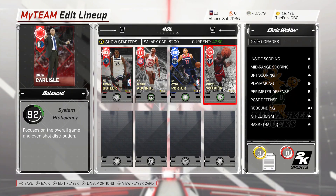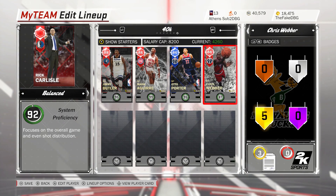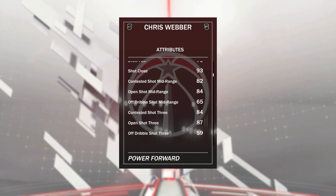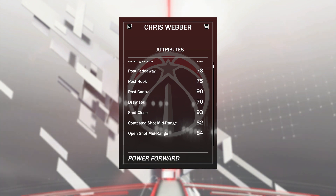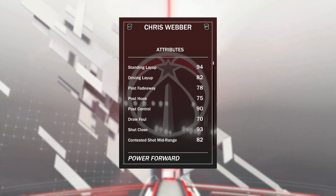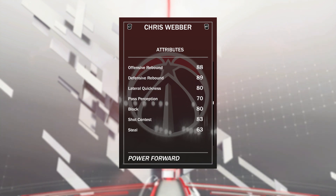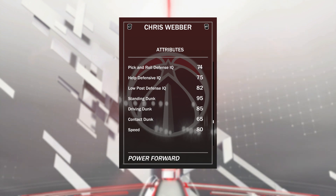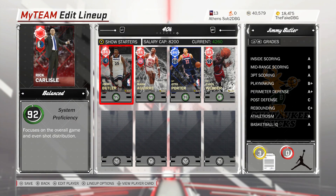At the 4, we have got Chris Webber for 3.5k to 5k MT. He's just a slightly worse version of Karl Malone. Webber has got a good 3 ball of 87, open shot mid of 84, free throw of 75. Decent post hook and fadeaway of 78 and 75. Lateral quickness of 80 is good for a 6'9" power forward. Steel of 63, not the best. 80 block is good. Driving dunk of 85 with a tendency of 80. Speed 80. Basically just Karl Malone, slightly worse, but with a slightly better 3 ball.